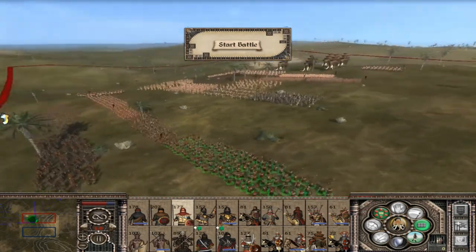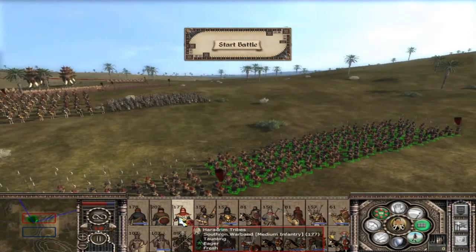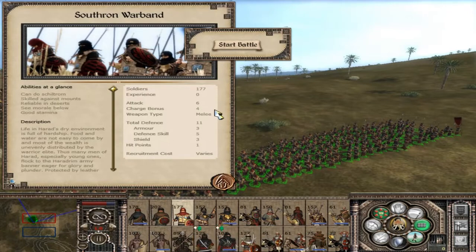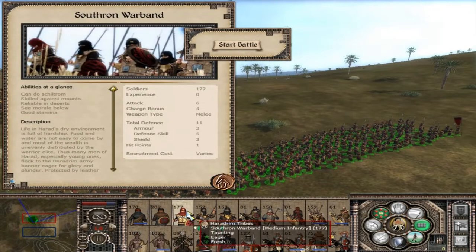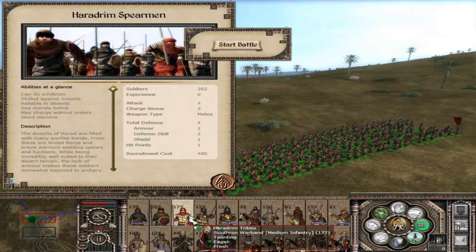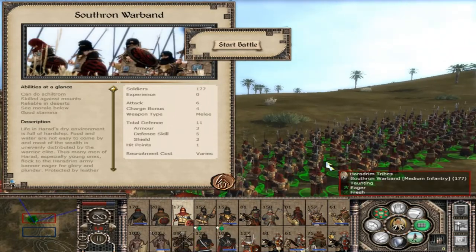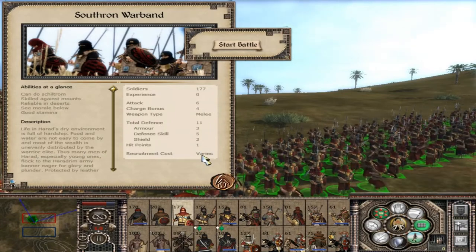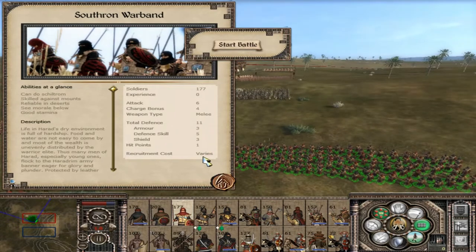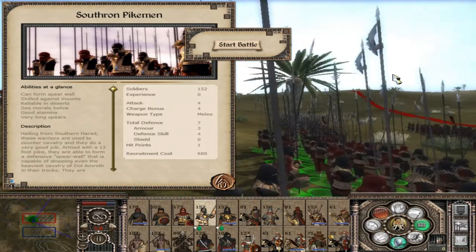Now we look at the units you'll be making for most of your campaign: the Saffron Warband — 6 attack, already near-doubling the Haradrim Spearmen's strength. 1 charge bonus but a massive increase in defence skill and armour and a much better shield, gaining an additional 7 armour just from that one stat. These can be recruited as mercenaries in most areas of Harad — whenever you see a recruitment cost of 'various' on their stat screen, that tells you they can be recruited as mercenaries.